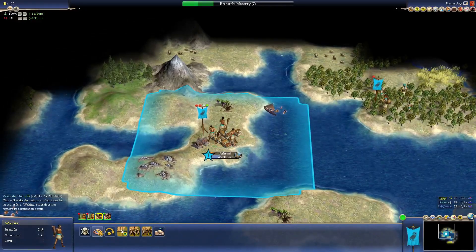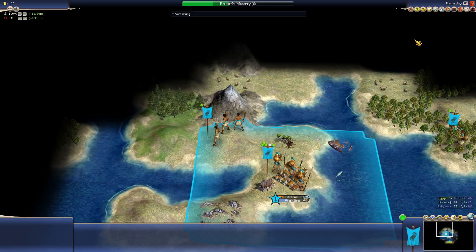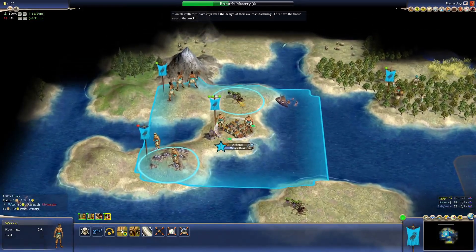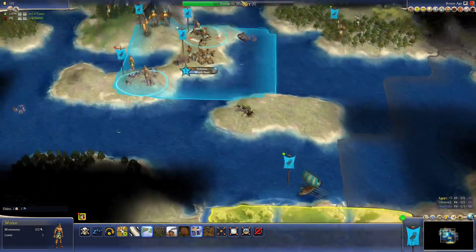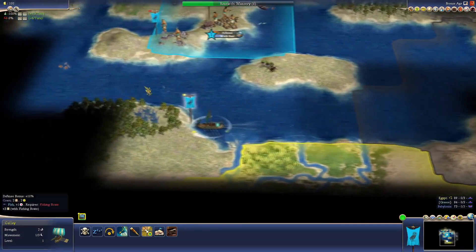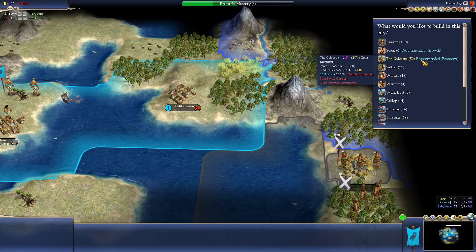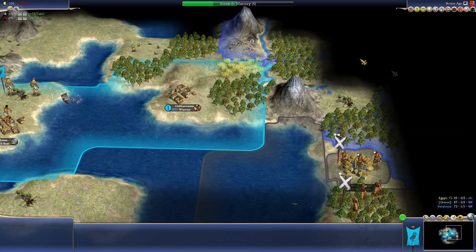I'll probably send a warrior out to see where I can make another city. We've got a couple of workers — I'll send one to make a mine, and the other one to make a winery — oh, I need Monarchy before I can do that, so actually just build a road instead. Let's create our second city: Halicarnassus. I need someone to defend this city so let's go for a warrior.